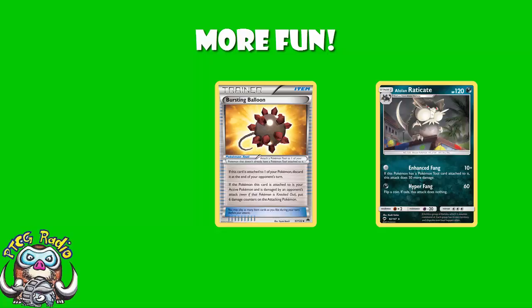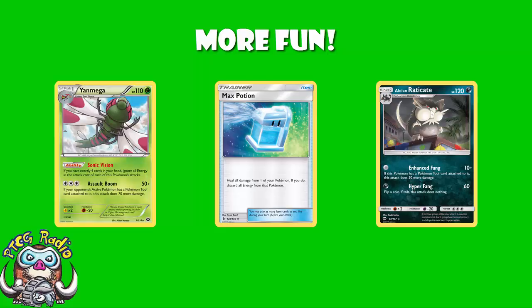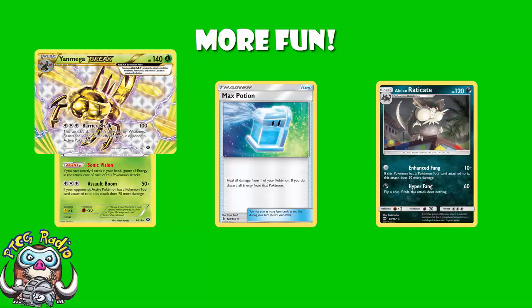I would be remiss if I did not mention Max Potion. Max Potion is great because you're using zero energy attackers. They're quite low HP until you get to your Mega Break — 140 is nothing to sniff at. But if you're playing zero energy on your Pokémon, why not use Max Potion? Max Potion completely heals you, with the only downside being that you have to discard all energy attached to your Pokémon. Great news, ladies and gentlemen: you've got no energy attached to your Pokémon.